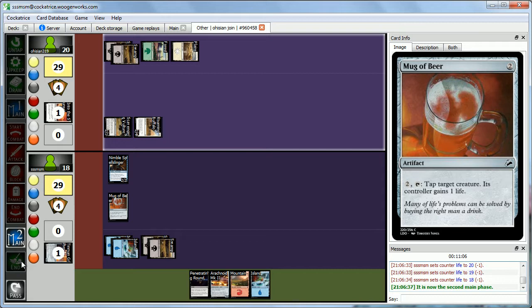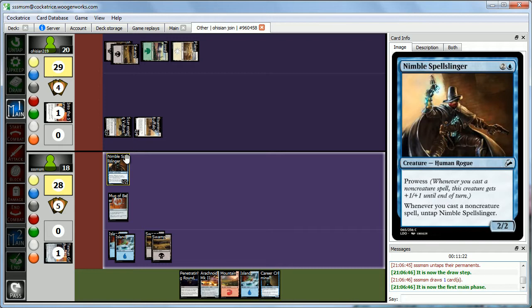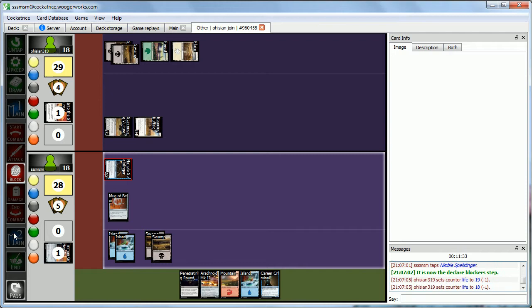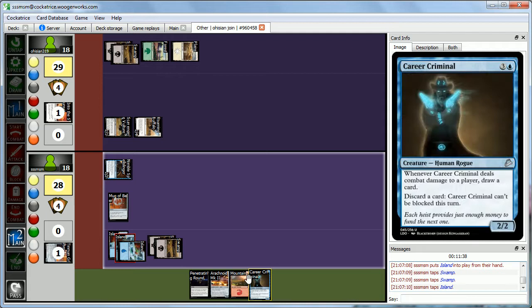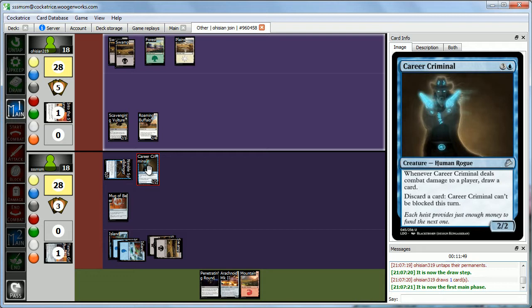We draw Career Criminal — pretty cool. We can't block anything, so we attack with our Spellslinger for 2. Then we play an Island and tap four to play Career Criminal, passing the turn. If Abby keeps attacking, we'll be able to get in and draw cards easily. If she doesn't, we can discard excess lands and sift through our deck.